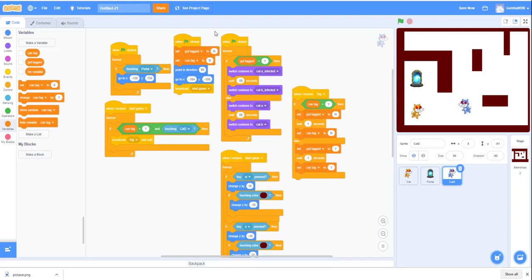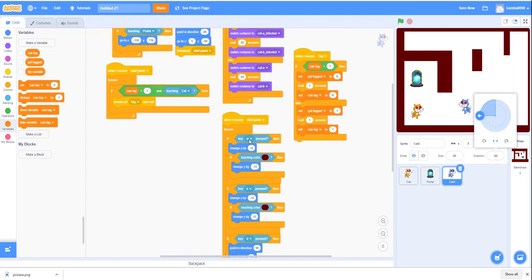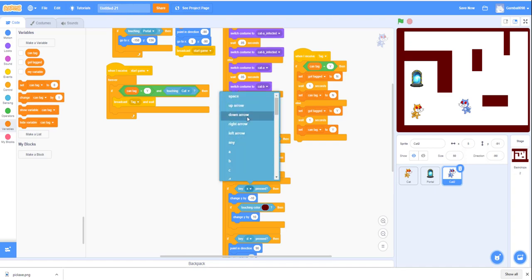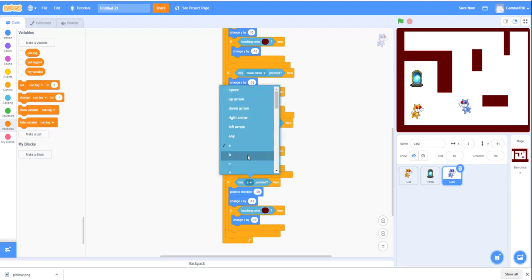Now change the code slightly for Cat 2. Set 'got tagged' to 'y' so Cat 2 starts as 'it.' Change 'touching Cat 2' to 'touching Cat.' Set a different starting position and point in direction negative 90. Also change the movement controls: W becomes up arrow, S becomes down arrow, D becomes right arrow, and A becomes left arrow.